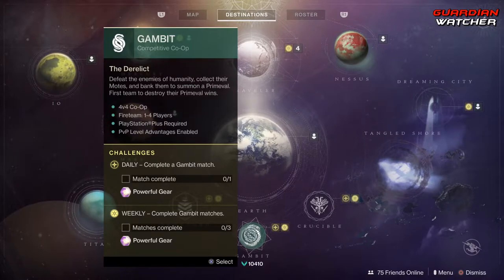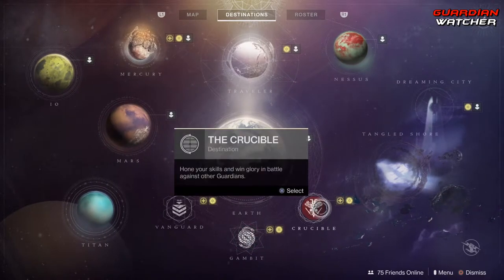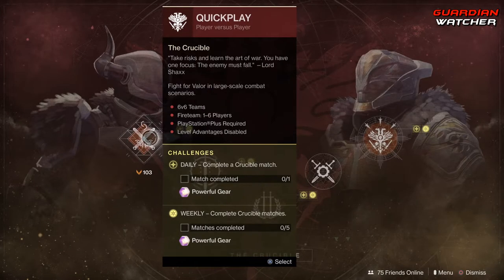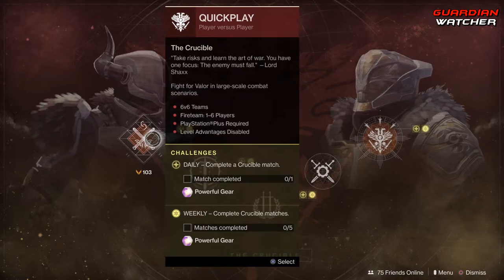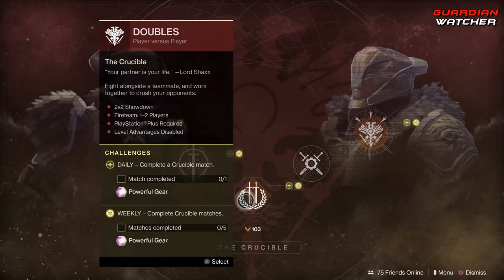Coming down here to Gambit, we have your daily, which you need to complete one match, and then your weekly, which you need to complete three matches. As for Crucible, we have your daily, which you need to complete one Crucible match in any of the Crucible modes except for private matches, as well as your weekly, which you need to complete five Crucible matches in any of these modes — once again, except for private match.